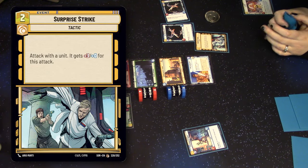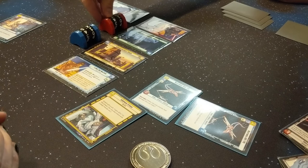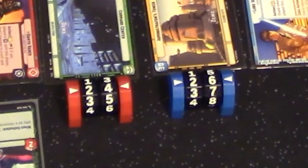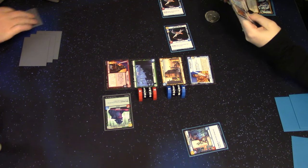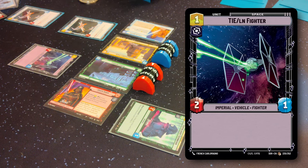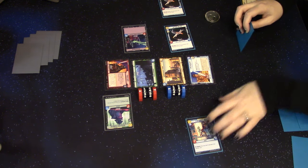I'm gonna attack with my Restored Arc to your base for five. Puts me down to 24. And then because I did that, I get to heal my base — puts you at 26. That was a big swing. Now that both those guys are exhausted, I'm going to spend one for a TIE Fighter. I need something in space. Hit the base for one.